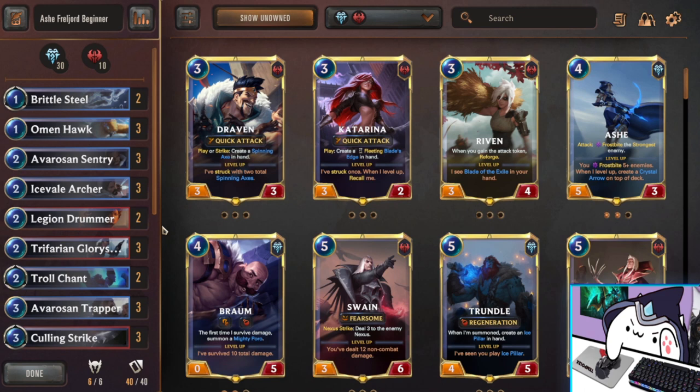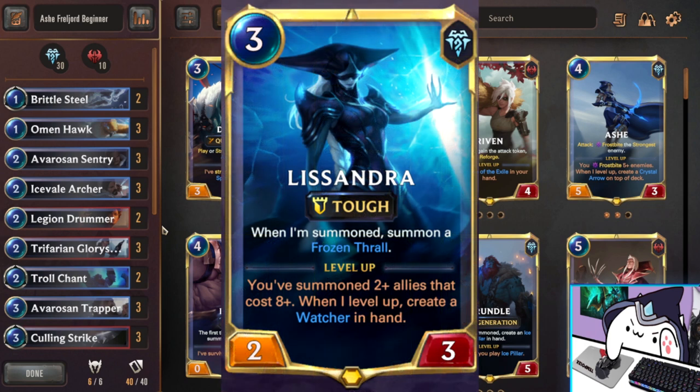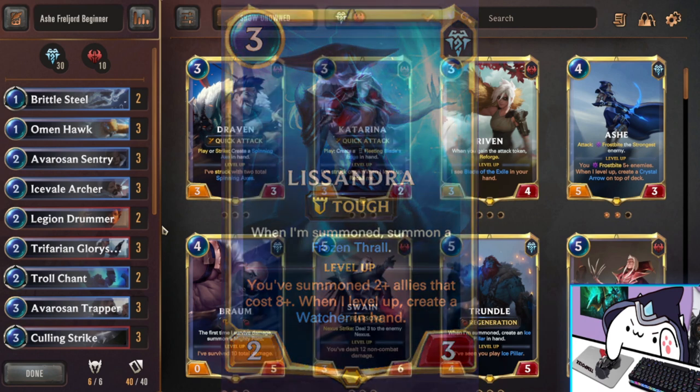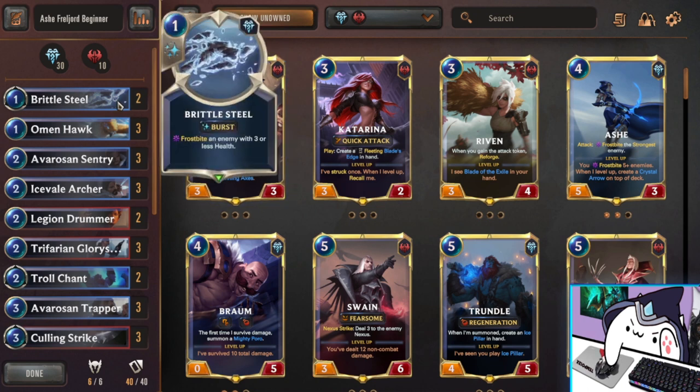The final deck I want to cover is the Ash Freljord deck. This is mainly because you get Ashe as your 7-day login bonus and you get 2 Ashes for free, on top of really good Freljord stuff. This is basically aimed at giving you really good experience for Freljord, but not transitioning too hard into Shurima. You could go into Lissandra stuff, but it's a very different deck style. However, you'll still have some overlapping cards, so that is a great transition if you really like the idea of Lissandra.